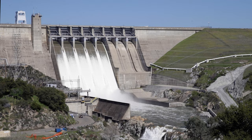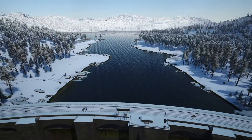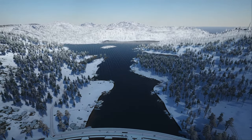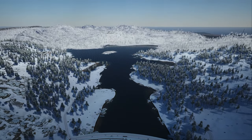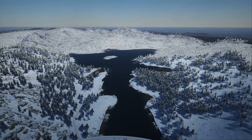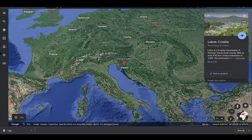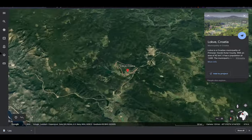In the full meaning of the word iconic, Jaruga Hydroelectric Power Plant is a true symbol of all the dams, being the oldest of its kind in Europe. Before going any further, I would love to mention that the lake you see behind me can also be found in real life in Croatia and it is called Lokve Lake.